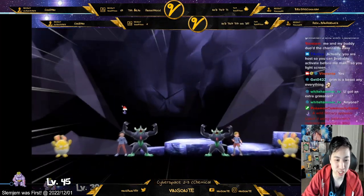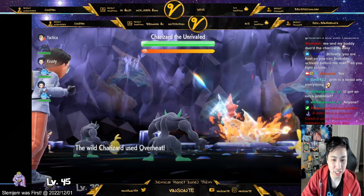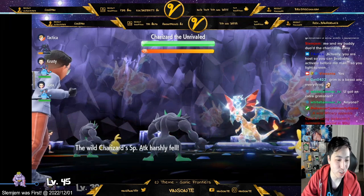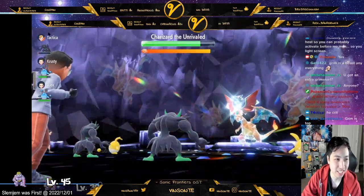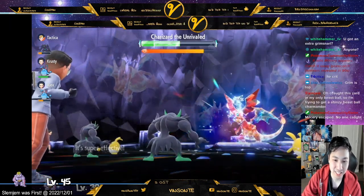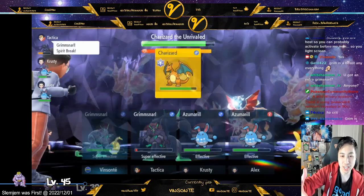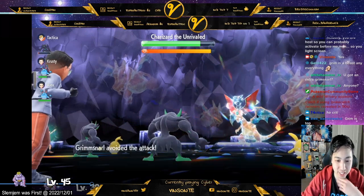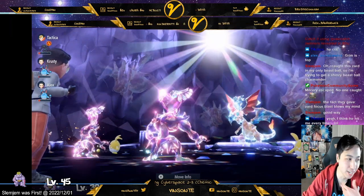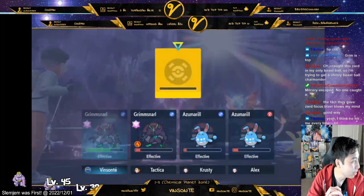Running two Grimmsnarls and two Azumarills is a solid team. Overheat hit a Grimmsnarl and did significant damage - that would kill you without Light Screen. After Light Screen it lived. Then Azumarill can Belly Drum freely. What I'd do is use Grimmsnarl with Light Screen first, then after everyone does their setup like Belly Drum, switch to Spirit Break and you pretty much get the easy win. We've just been carrying people.